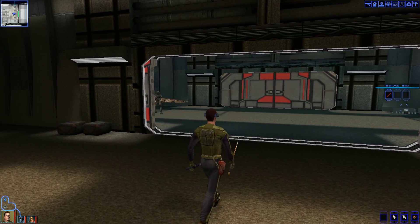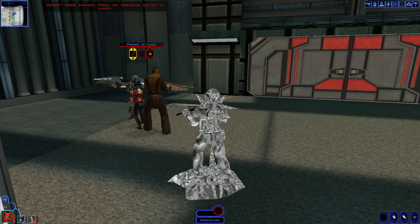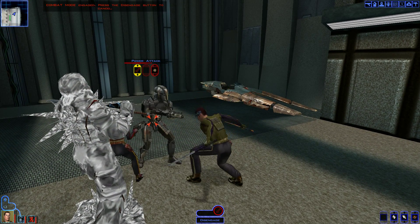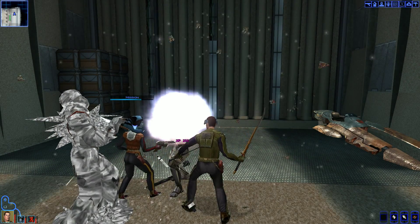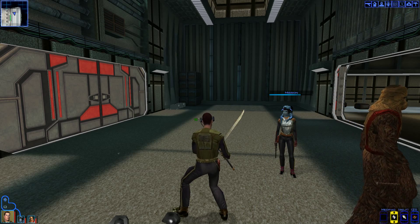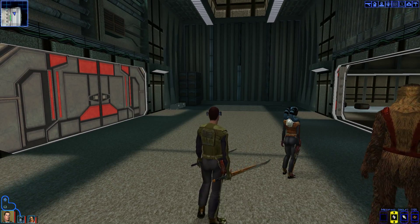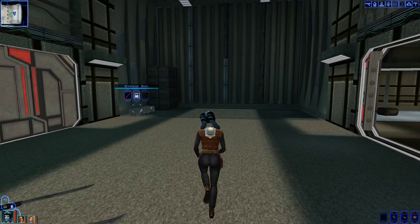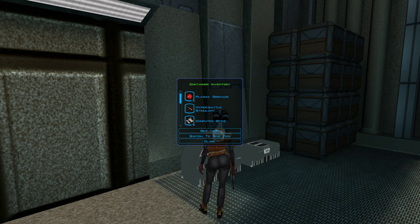Alright, get him, guys. That is not cool — the droid is freezing my characters. Let me unfreeze. Now he's going to freeze Zalbar, then freeze Mission, and take away a good chunk of our health. Whew, okay — made it through that. That guy was pretty tough, took a pretty significant chunk out of every single one of my guys. Can we use med packs on everyone? Mission, you're going to pick these locks. Hyper battle stimulant — nice. Plus 2,000 credits? Holy cow, that is nice.